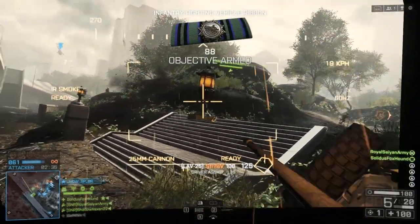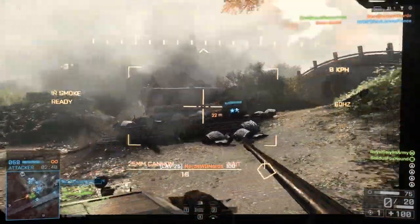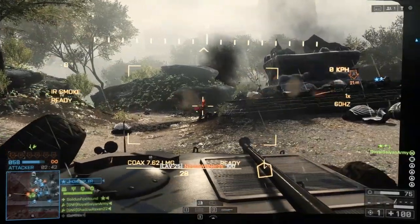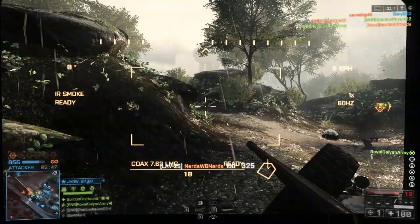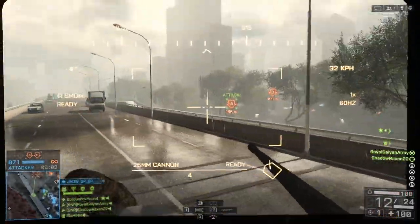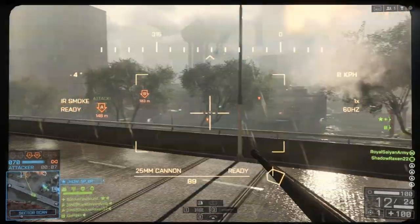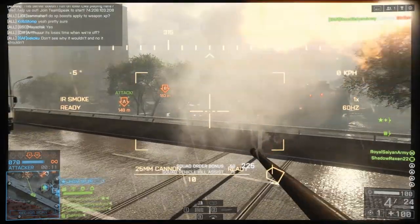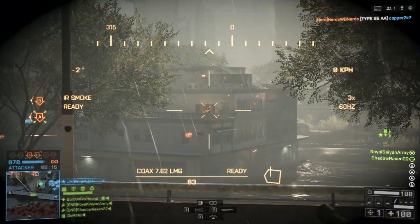So Mission 5, Kunlun Mountains I believe it's called, and you unlock the shank. Mission 6, Tashkar — I might be butchering these names but that's not what I'm here for — Mission 6, Tashkar, you unlock the machete. So those are both of the knives that you'll be able to unlock for multiplayer: the shank at Mission 5 and the machete at Mission 6.